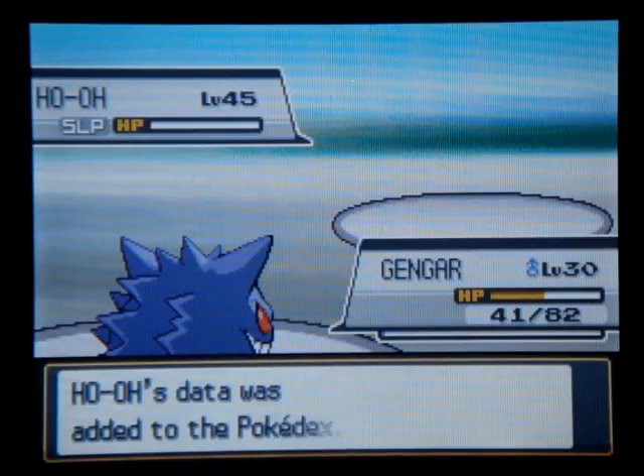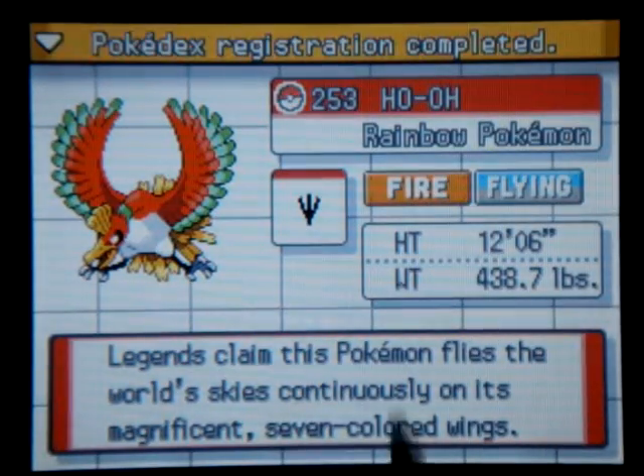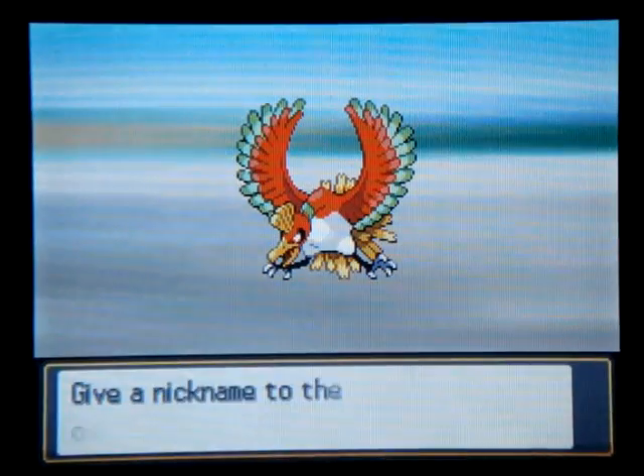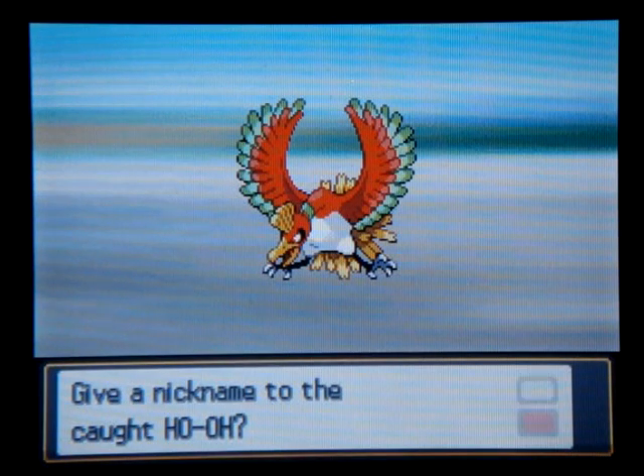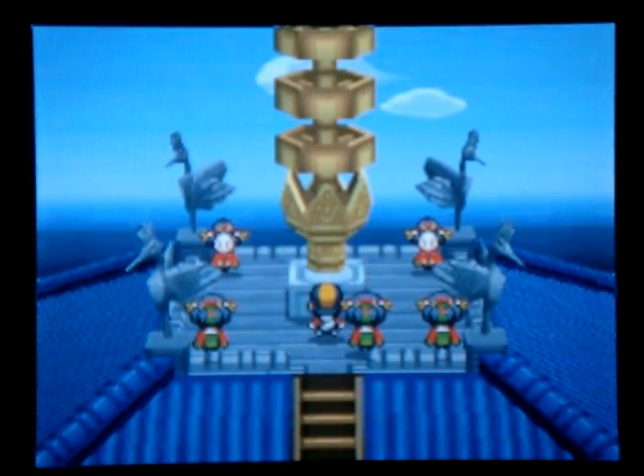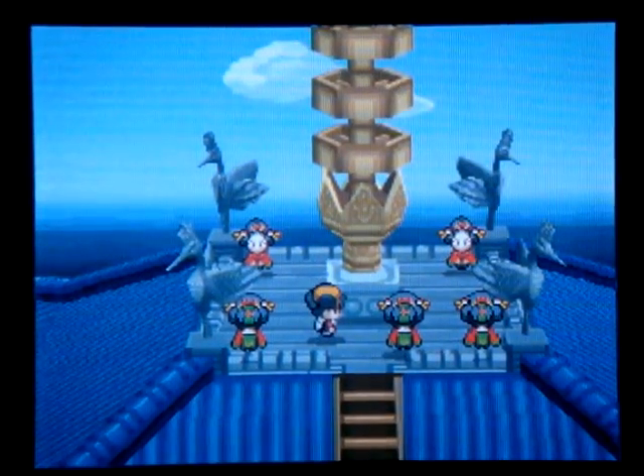Ho-Oh was caught! Sweet — that took like a dozen Ultra Balls, maybe 10. Rainbow Pokémon! My original plan was actually to get a shiny Ho-Oh and a shiny Lugia — I thought that would be the coolest thing for the walkthrough, but then I realized how much time that would take, because I'd get like two soft resets done per minute. Yeah, it got ridiculous.